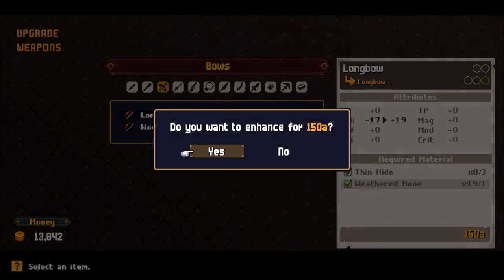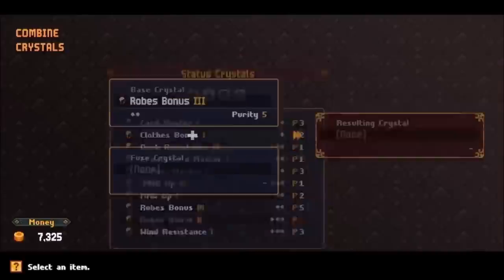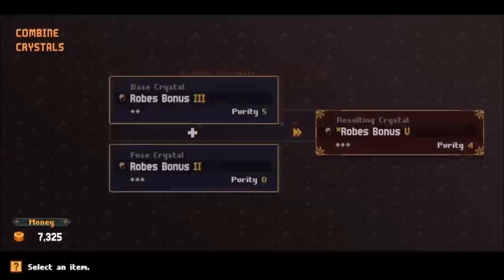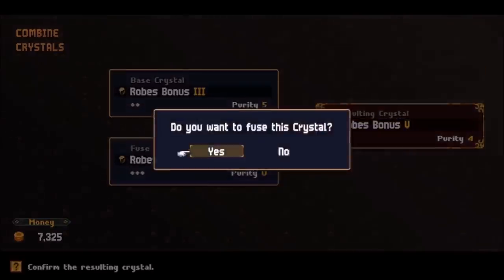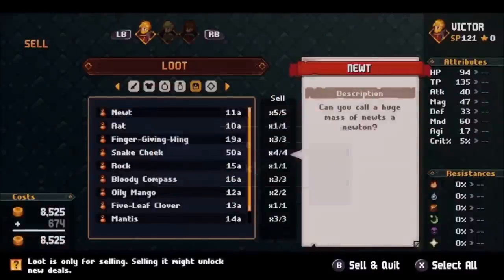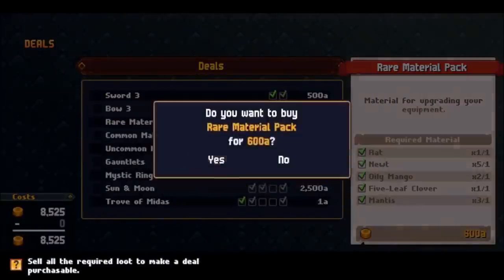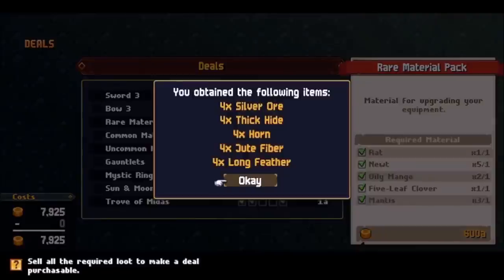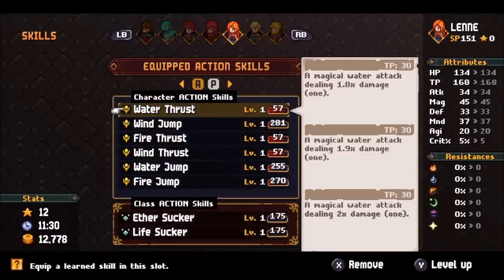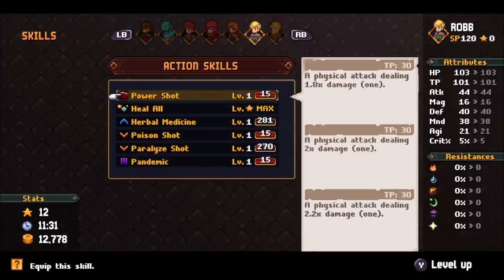Also, don't forget about the crystals. Every time that you're able to, stop over at the blacksmith to refine those crystals and attach them to your best weapons and armors. Then, don't forget about the deals — not only is it the best way to earn money, but they're also a great way to gain access to equipment before you would otherwise have access to it. And lastly, be sure to use up all that SP to level up your skills, increasing their efficiency and damage while also simultaneously reducing their TP costs.